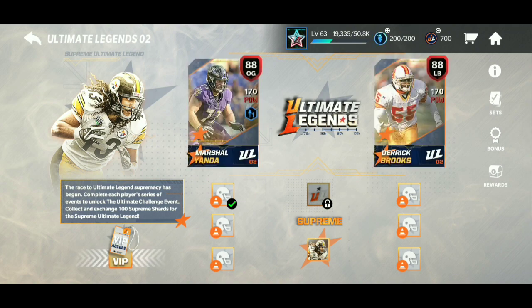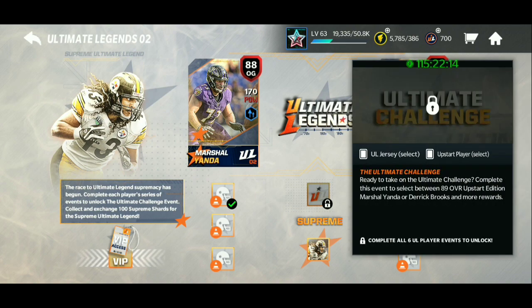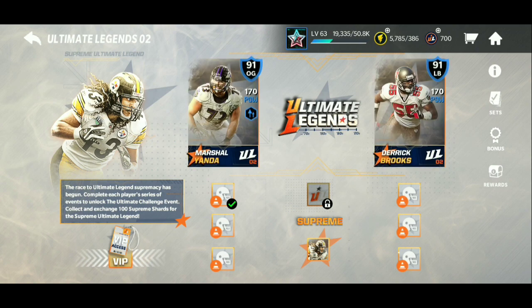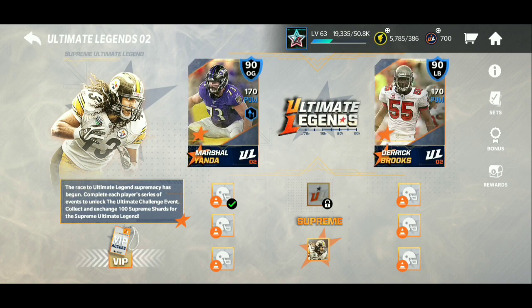I'm pretty sure Ultimate Legends have been glitched since the start, which is really annoying. They've had it saying 89 since the start when it's actually 88, as you can see right here on the screen. Also, you can't even play the Live Events. EA, wake up, fix this. If you were grinding the Ultimate Legends or want to grind them, it is like a five-week thing — you could 100% get one of the 100 overalls. It's just really annoying that these events are bugged and it's affecting your grind.